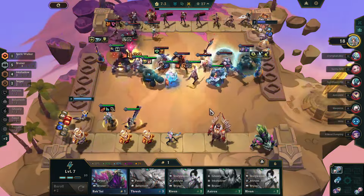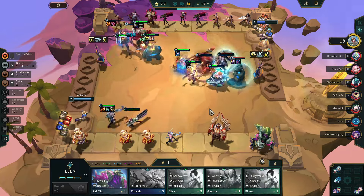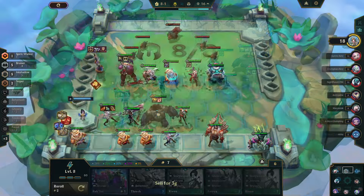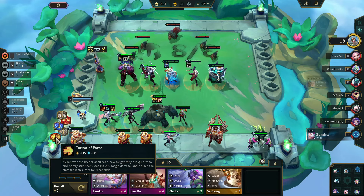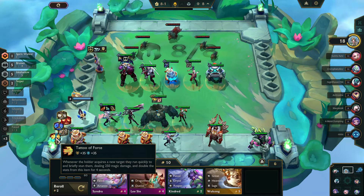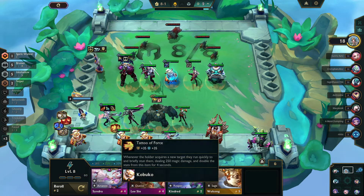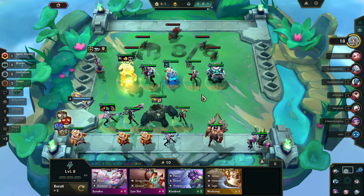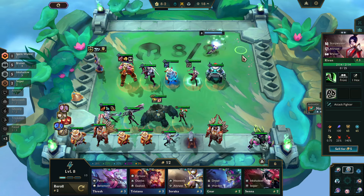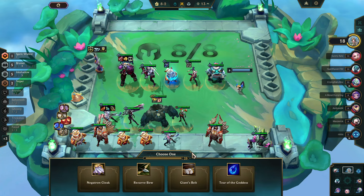I'm going to hyperspeed these fights because we've kind of gone into silly land with this particular Sentinel and getting a two-star Udyr — it's just not beatable at this point. At the start of stage 8, we get a Kaisa which gives us a Tattoo of Force, causing whoever's hit to charge at a new target and do 250 magic damage, then increasing stats for four seconds. That goes straight onto Udyr, who just loves charging at things anyway. We also managed to get the Negatron Cloak, so now Udyr is all set with the Bloodthirster, Bruiser Emblem, and the Tattoo of Force.